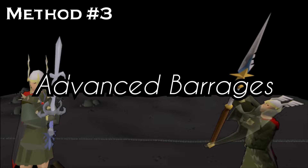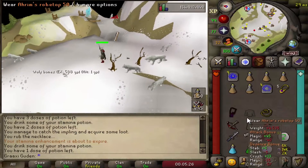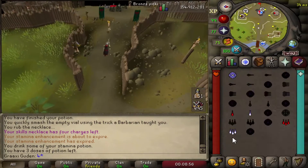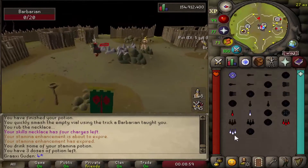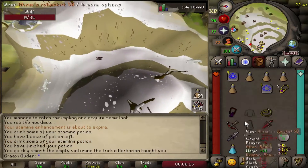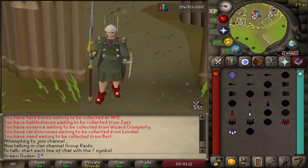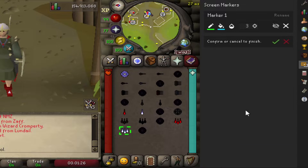Method number three: advanced barrages. If you want to take your one tick barrages to a new level, you can up the difficulty by trying to hit random NPCs. You can do it in Lumbridge on Goblins or whatever you really want. As you can see I am not very good at this, but this isn't about me — it's about you. If you are struggling with hitting the Ice Barrage spell with your clicks, you can always in the start have screen markers on so you have a little guideline to make it easier.